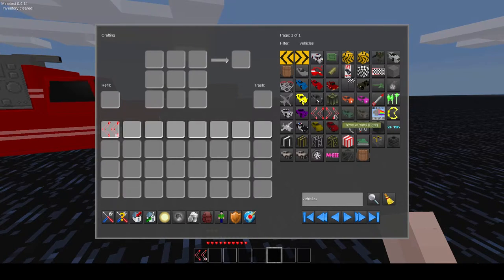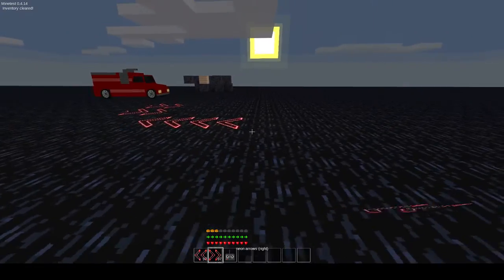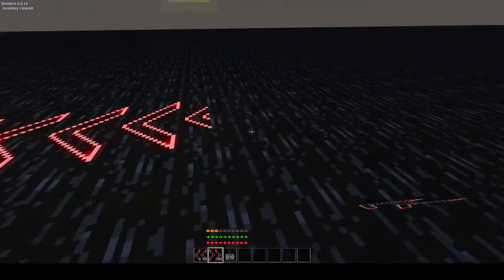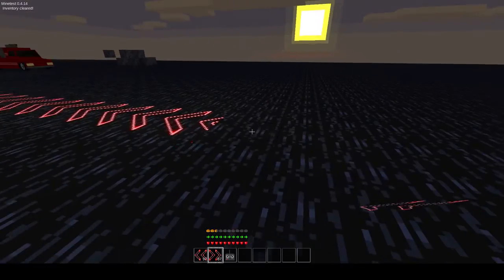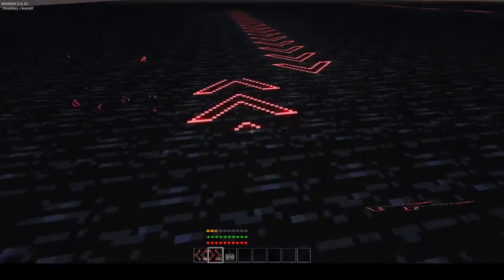We have some neon arrows. Just kind of do that, and it would be very obvious which direction you're supposed to drive or take off in. That would be cool for like a runway or something. And obviously you can still see them in the dark.